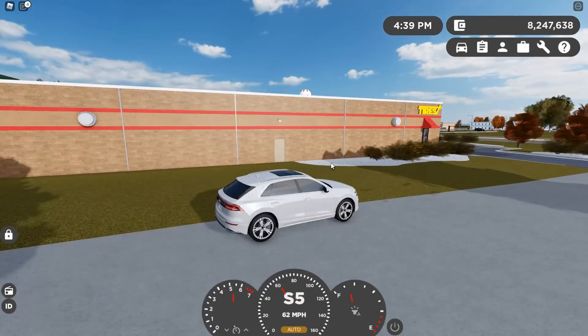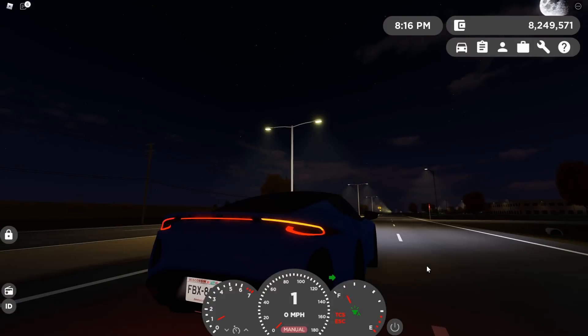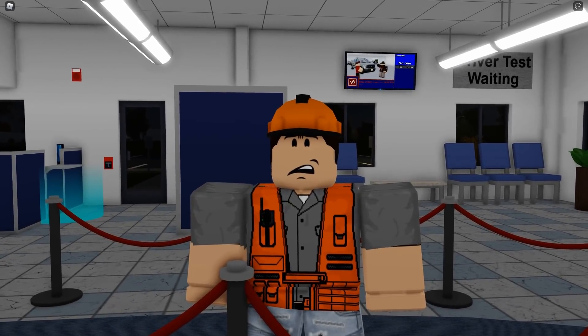Fire hydrants are now breakable, and more breakable objects will soon be added. Brake rotors now glow after hard braking from high speeds, there are new turn signal sounds, there's a new license plate style, and even more. My detailed update review will be coming out soon, and it will be linked in the description once published.